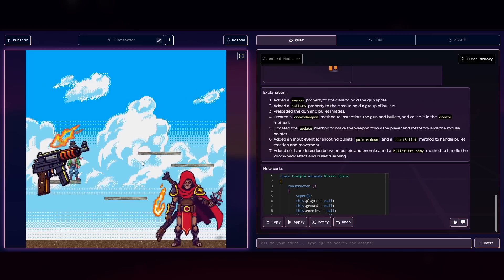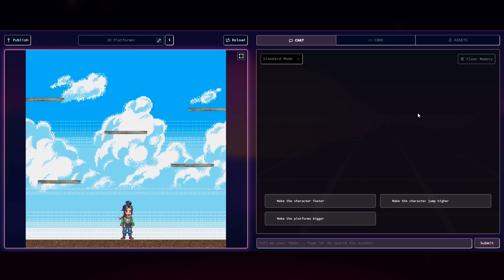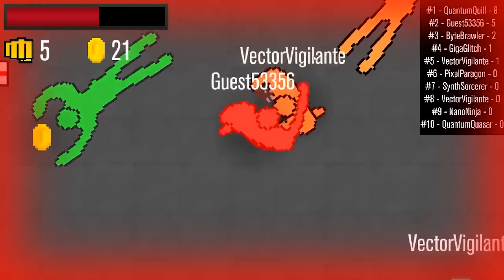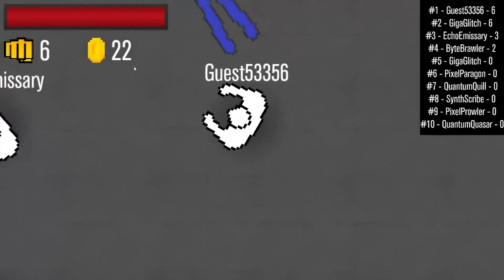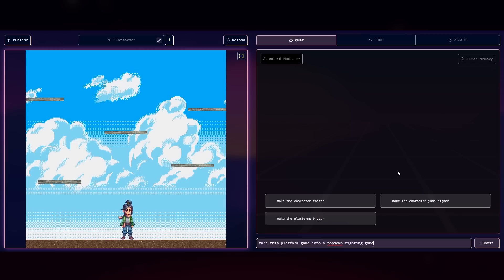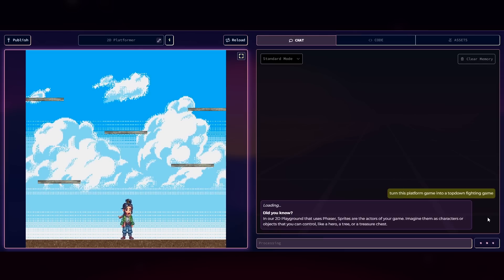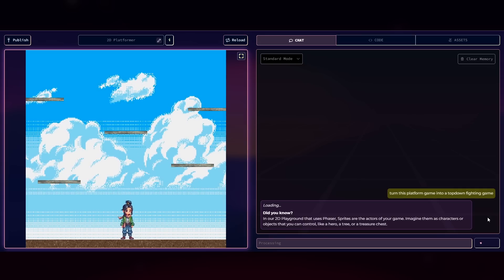Now that we've tested out Rosebud, it's time to try a few challenges. For the first challenge, we're going to try to remake one of my games: Combat IO — a game where you fight in an endless PvP battle arena, fight different enemies, upgrade your weapons. It's a top-down fighting game, but the template we have is a platformer. I wanted to see how Rosebud AI would react when told to turn a platform game into a top-down fighting game, though the best approach is probably to go step by step.